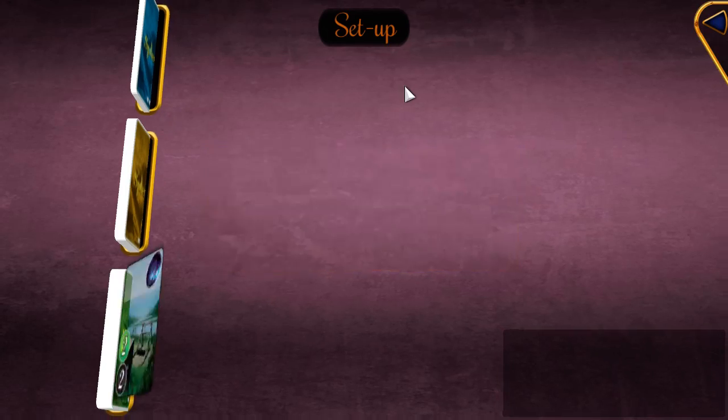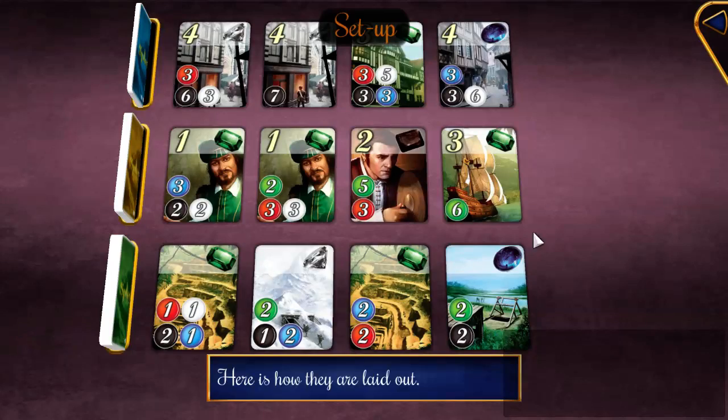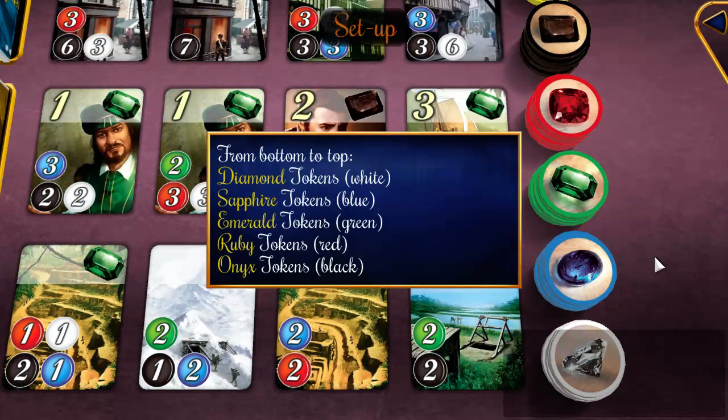Four of these cards are placed in each row on the table, laid out like this. You get all these gems, and you're aiming to develop the development cards using diamonds, sapphire, emerald, ruby, and onyx.